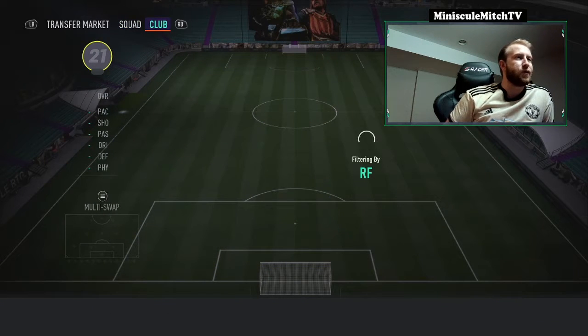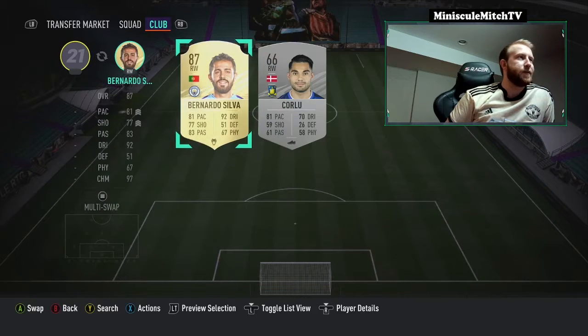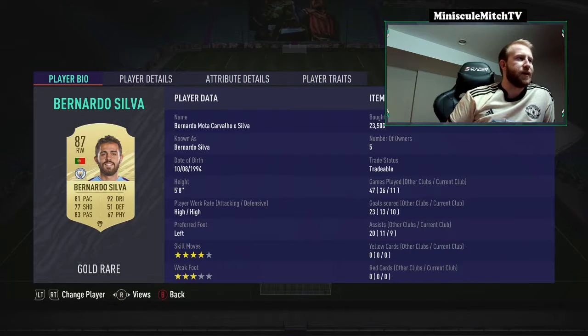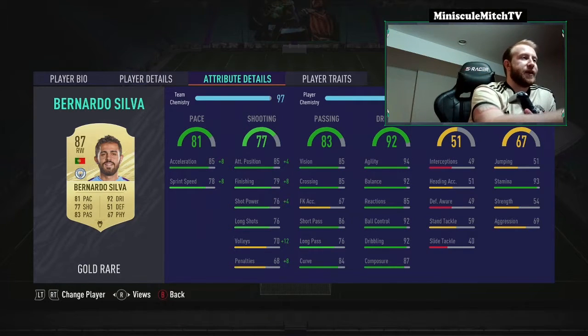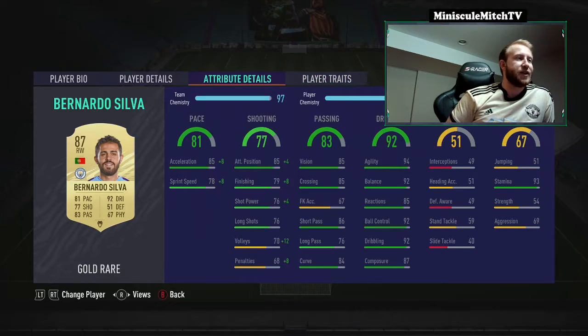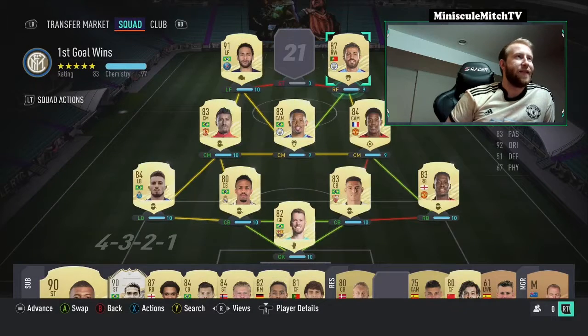Then we move over to right wing: Bernardo Silva with a Hunter card on him. He only cost us 23k — four-star three-star, left-footed, high-high. Really good pace, really amazing dribbling — he feels so good in game. There's one stat that doesn't make sense to me: his shot power feels insane in game but it's only a 76 on his card. He's got the Outside the Foot Shot and Flare traits, 93 stamina — just a really solid card.